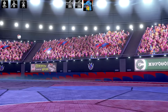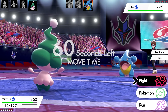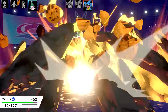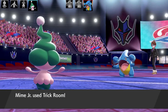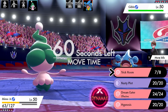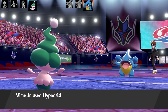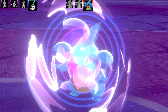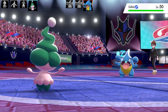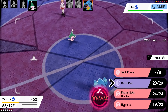Gible number three comes out and Mime Jr is coming in. This Mime Jr set is a Trick Room set with Nasty Plot, Dream Eater, and Hypnosis. I've got Eviolite and the ability Filter, max HP and max Special Attack, Quiet nature, zero IVs in Speed. This special Gible goes for Earth Power and does a fair bit of damage. I set up Trick Room so now I'm going first. I could Dynamax or go for Hypnosis and risk it — Hypnosis lands. I go for Dream Eater, heal myself up, and get nearly back to full health.